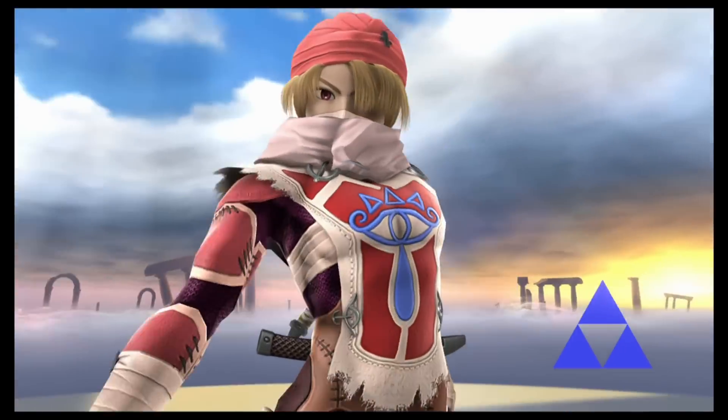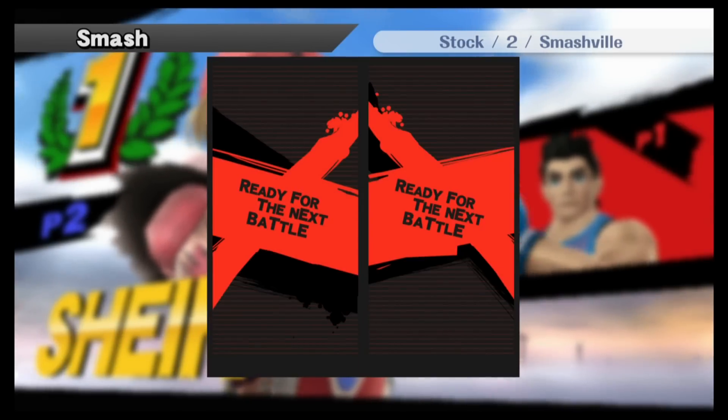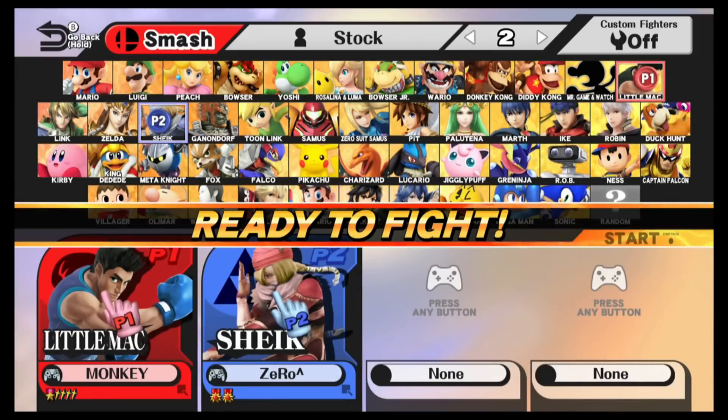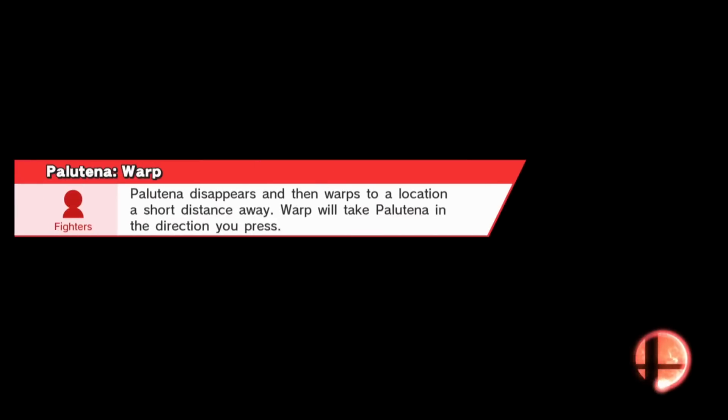Little Mac may have some top advantage against Sheik's moves in terms of range, knockback, and damage. But what Sheik has is the speed, the arrow control, the edge-carding, and the better follow-ups to simply kill Little Mac from just one grab and throw follow-up.